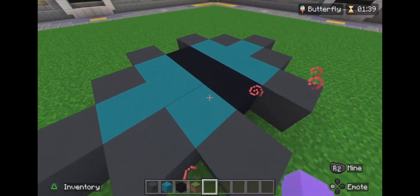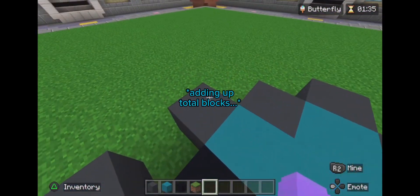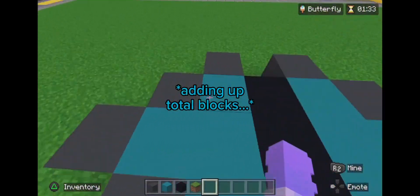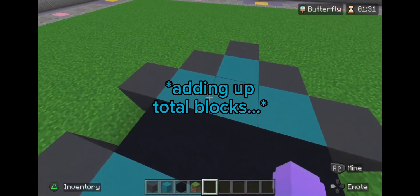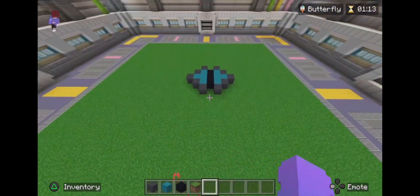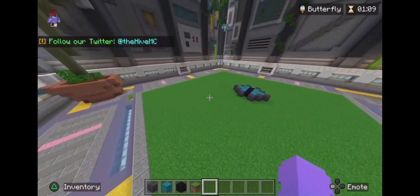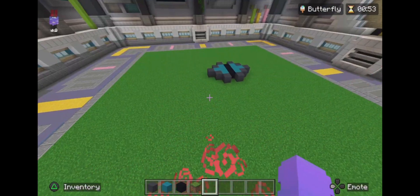Right, so how many blocks is this? This just looks like an eye to be honest. 5, 8, 9, 12, 17, 20, 21 — I don't really know how to build a butterfly, I'm not gonna lie. All right, let's see what people think of this.